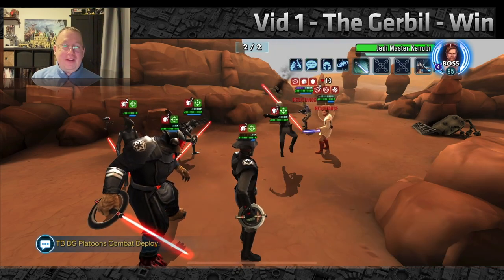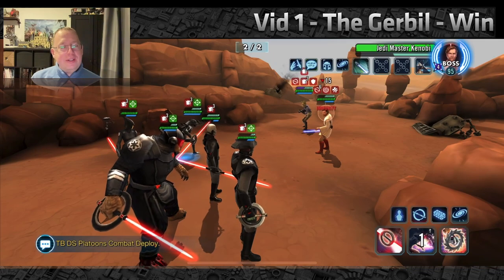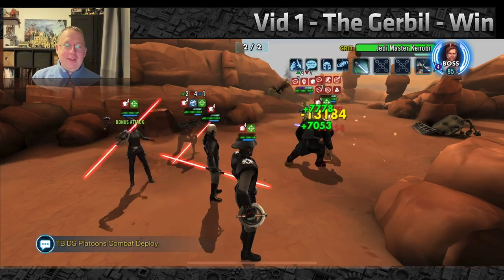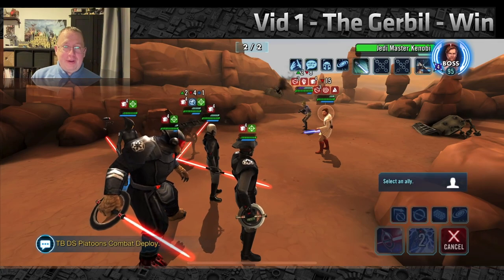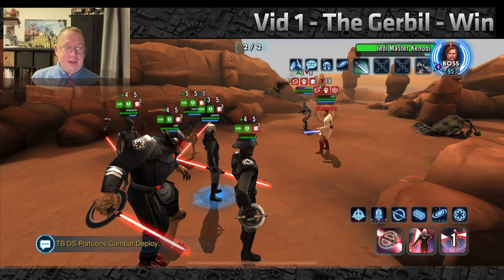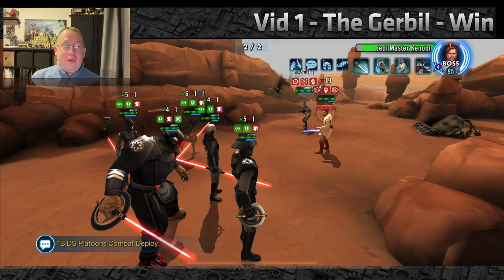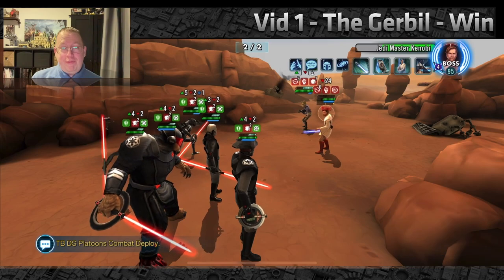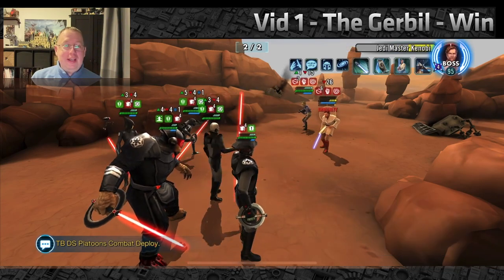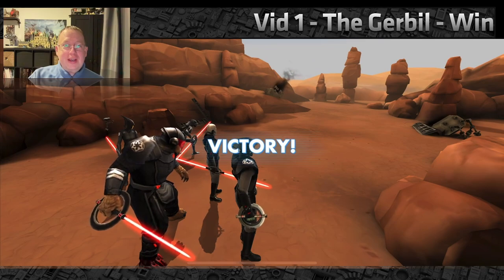After you get tenacity up, you use Fifth Brother's second special to put bonus protection up, then lay out all the AOEs — and it just kind of falls apart for the Jawas after that. In round two against Jedi Master Kenobi, it's really straightforward. He still doesn't seem to have an actual Galactic Legend tag — you can stun him and drop every debuff in the game on him. Just don't take too long, because damage-over-times are still applying every other turn. Use Grand Inquisitor to cleanse when you can.